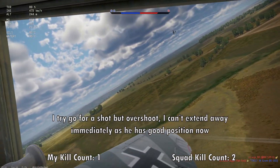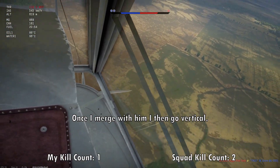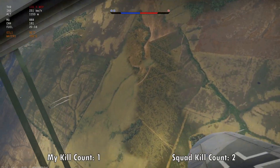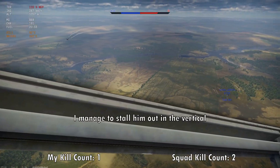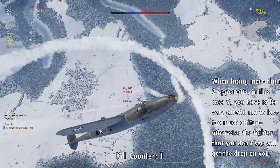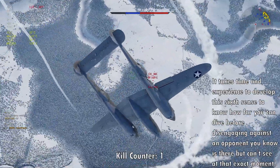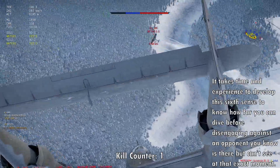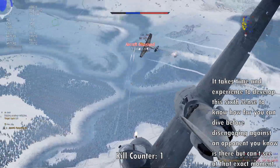The best comparison I can think of is in traditional prop flight sims — we have the concept of physical energy, which for the purposes of this video I'd simplify to altitude and airspeed. Because real planes are governed by the laws of physics, fighter pilots can only conduct so many maneuvers of specific types in a dogfight until they run out of energy. Good fighter pilots know how to manage their energy states and read the enemy's energy states in order to decide what kind of maneuver to execute that will give them a tactical advantage.